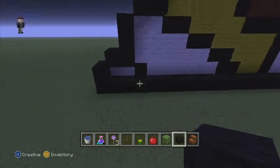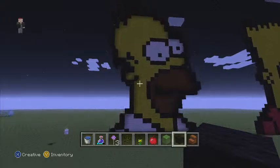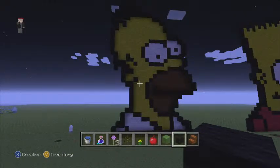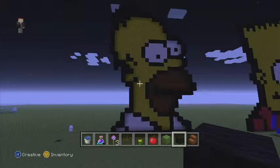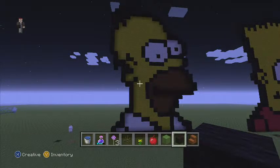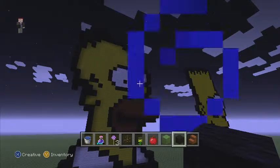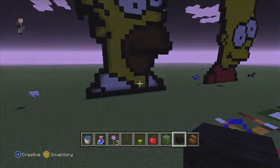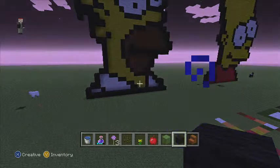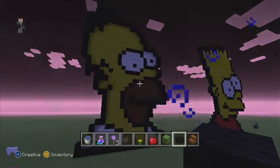When you've done all the outline, you can add lots of detail to your picture. You could do the eyes like I have up there, the beard, and the bottom of Homer's shirt. And that's basically it.